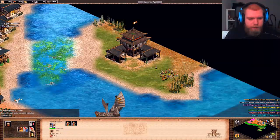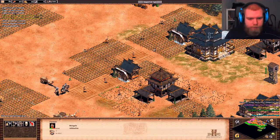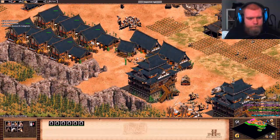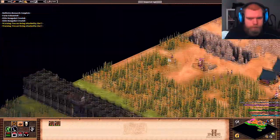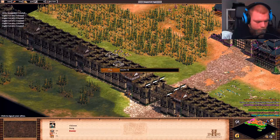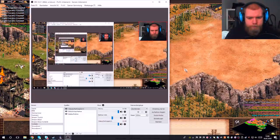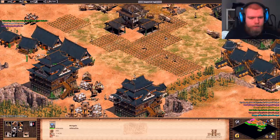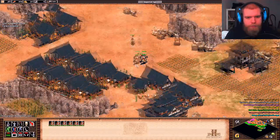Some of my Mangudai as well — let's get them something to do. This gold will be ours very soon, and chain barding armor — I can't afford the haste upgrade just yet.